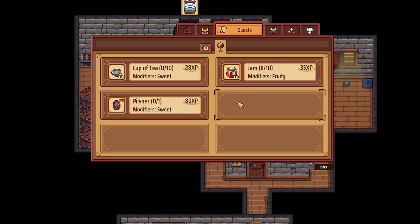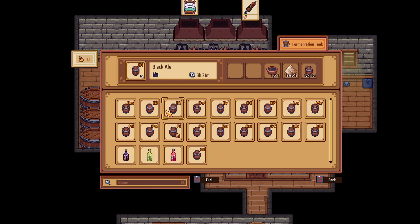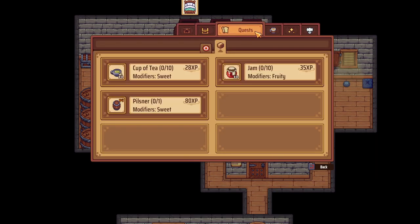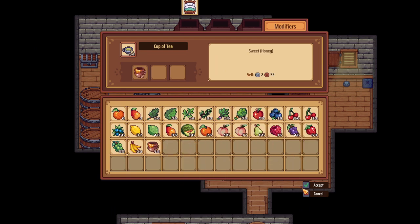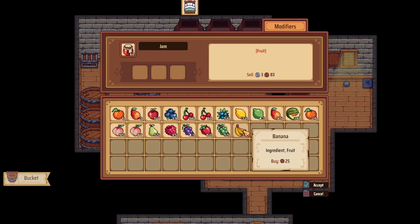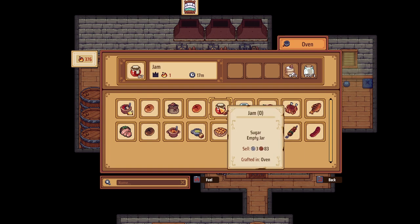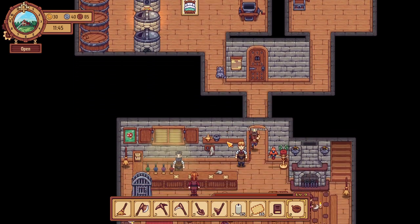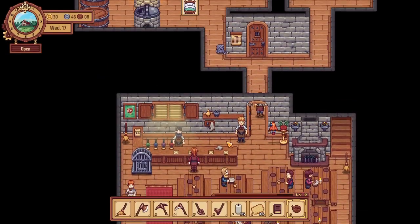We need a sweet pilsner — pilsner, sweet. What do bananas give? Just fruity. I need sweet pilsner, sweet tea, and fruity jam. I need sweet tea and fruity jam. Before I do that though — crap, we opened the room so we can't add stuff in there. Well shucks, I messed that one up.